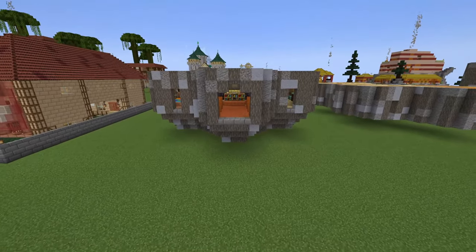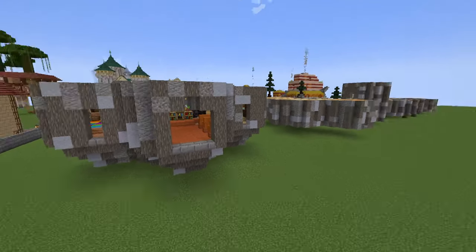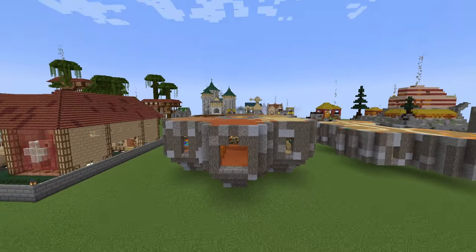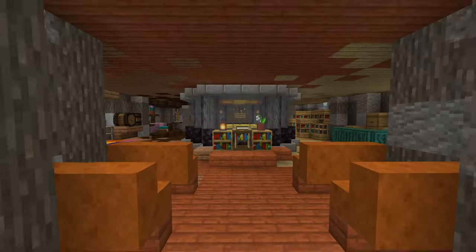This one here is very unto its own — this is the Hive style. And as you can see, as we're about to come onto all these Hive builds, they all look very different to anything else you're going to see. This is the town hall for the Hive.